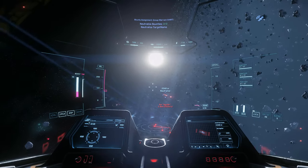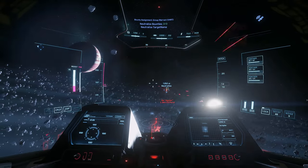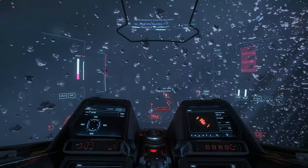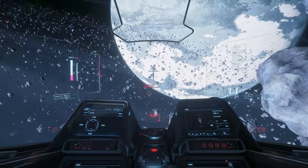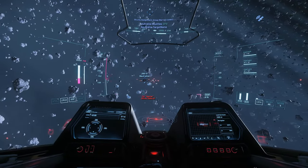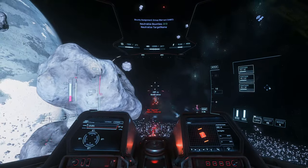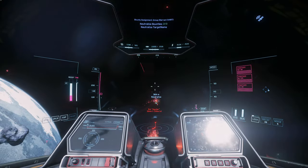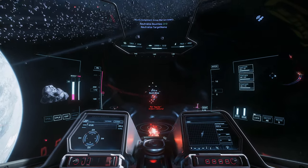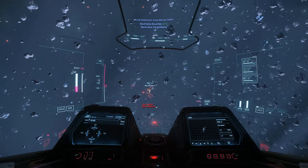My ship was moving downwards as I was locking my missiles, so I was thrusting upwards to cancel that movement before I launched them, but I fired them just a second too soon and got hit by one of them. You need to not get hit for 5 seconds to recharge your shield, so I disengage to recharge it before putting the power back to weapons and reengaging. I'm using fixed laser repeaters here, which is a great loadout for the Gladius since the ship is agile and precise enough to stay on target with fixed weapons.